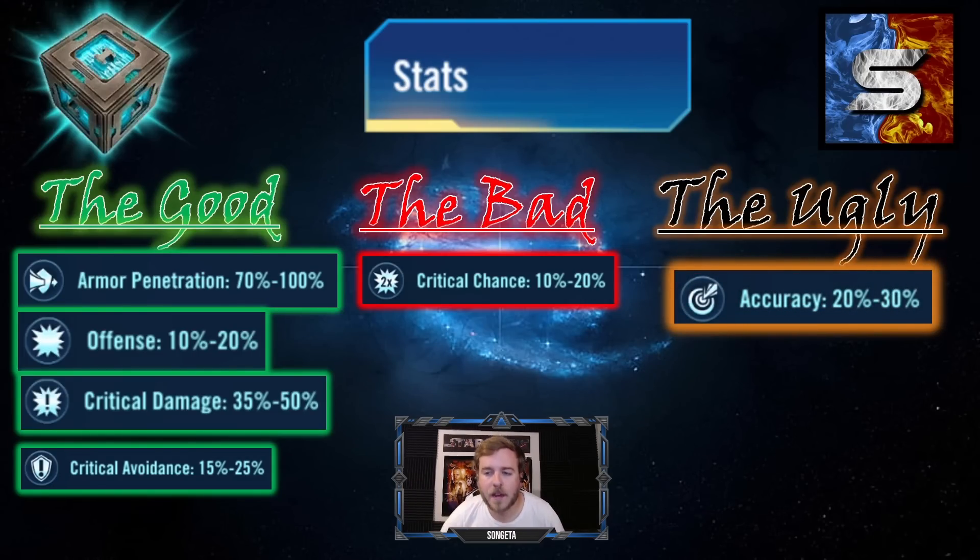The worst stat is accuracy — it's back yet again and we don't have dodge. Accuracy is ugly no matter what, because even when it's useful it means we have dodge, and dodge is the worst. In Set 8 we had accuracy and there was speculation that Set 9 would have dodge — it did not. I hope history repeats itself. Outside of dodge Datacrons, accuracy barely plays any role, so these stats overall are pretty weak.